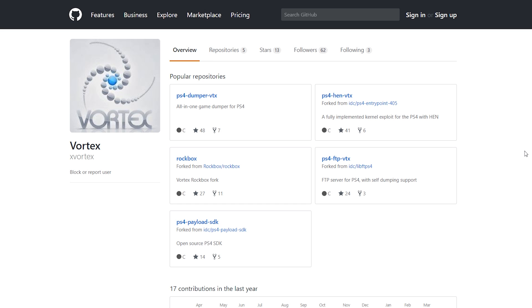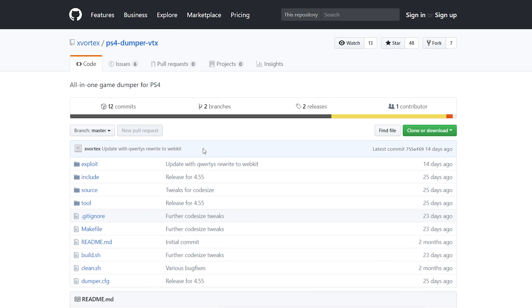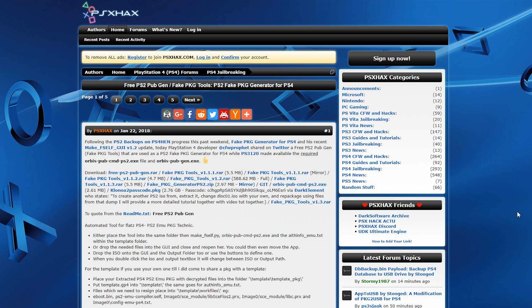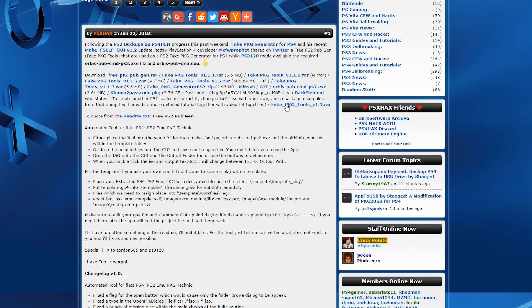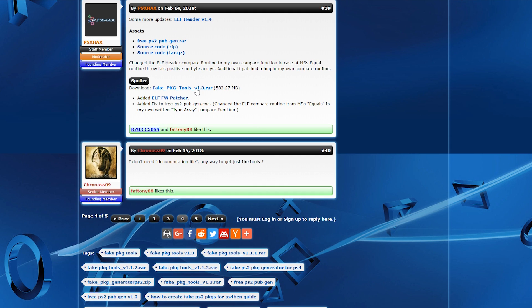There are going to be a few links down below in the description. First off, you will need the PS4 Dumper VTX — I'm going to be using the one by xVortex, so you can go to his GitHub, click on releases, and download the zip file. Next up, you will also need Fake Package Tools 1.3. I'll have this link in the description as well via a PSX Hacks post, and you just download it from there.